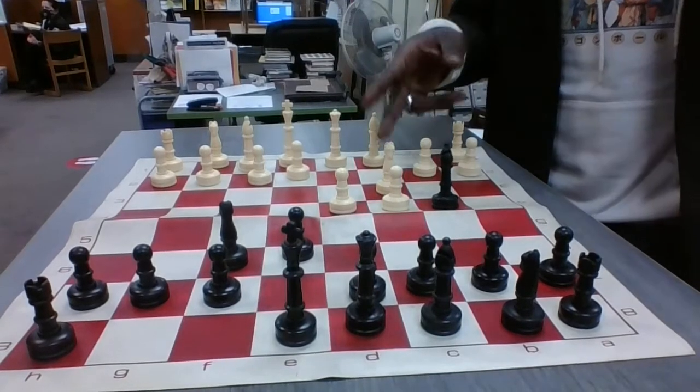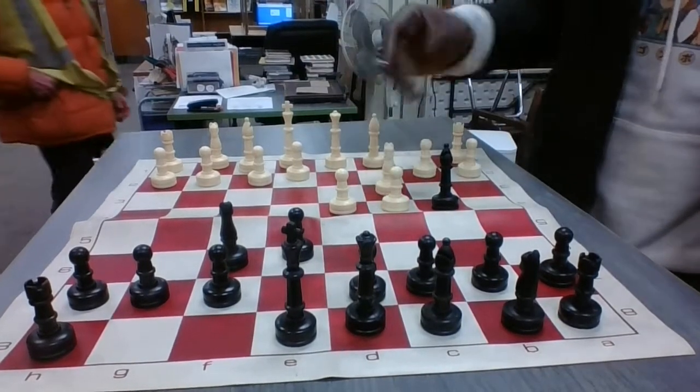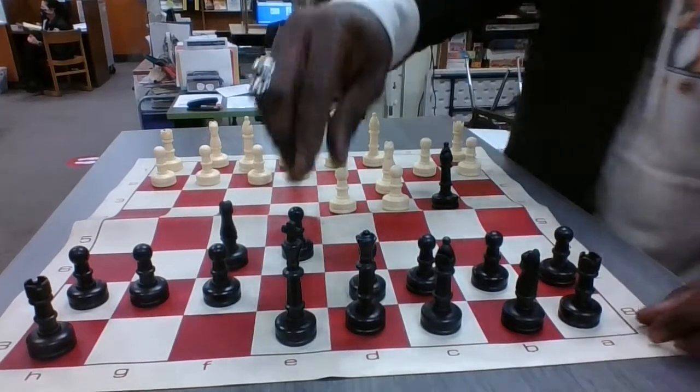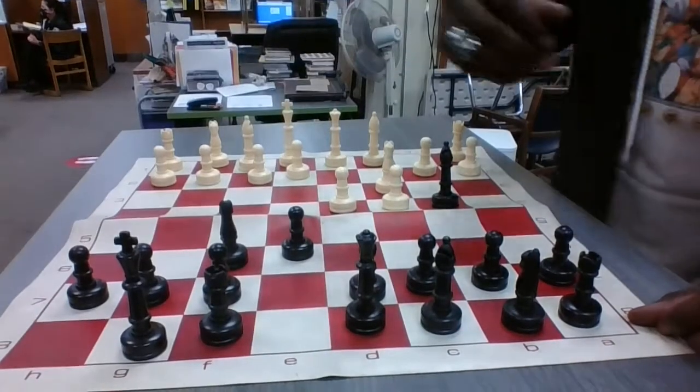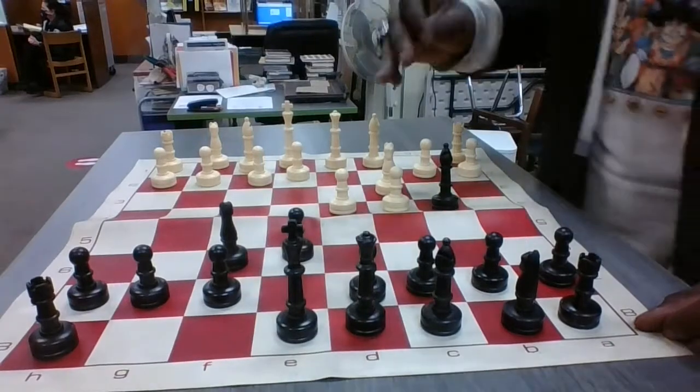This defense for black to counter the Queen's Gambit is called the Nimzo-Indian Defense. You're putting pressure on the knight — the knight can't be moved because then the king would be in check. It also allows you to go into the castle, which we learned earlier in the video.